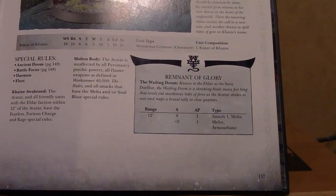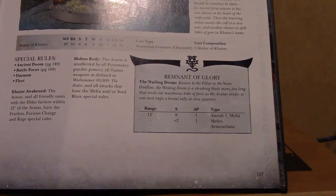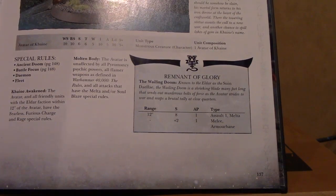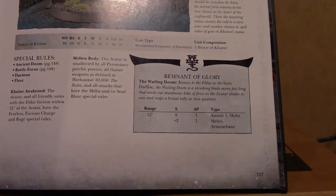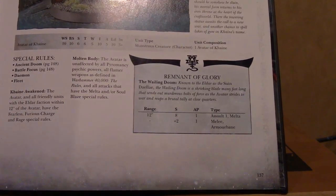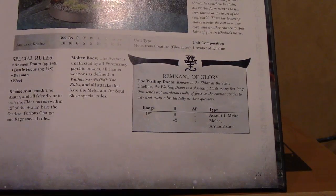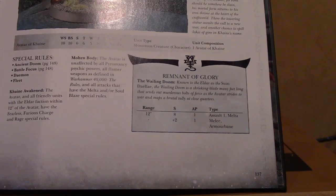And if you look at the actual Remnant of Glory, the Wailing Doom, which is supposed to be a spear, but it's modeled as a sword. It's not quite right. The Forge World model has a spear and that looks awesome. In shooting it's Strength 8, AP 1, Assault Melta.